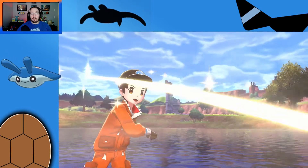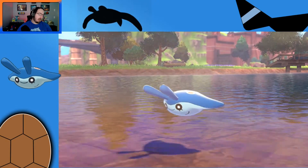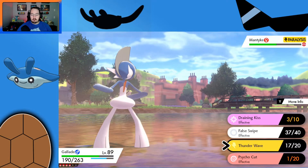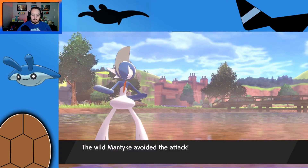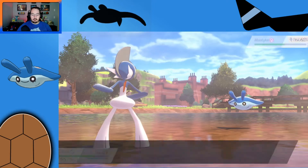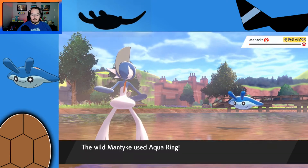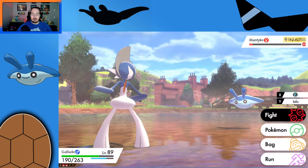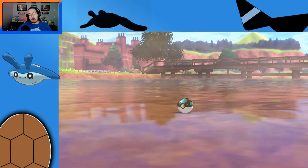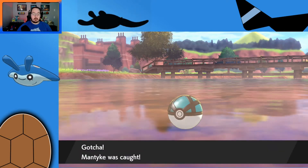Net Ball works great on water Pokemon — what were we thinking? Just use the Net Ball. It didn't work either. False Swipe will miss, but I'm going to use it anyway. I avoided its attack. I'm going to try False Swipe again, hopefully it's not using Takedown. He's using Supersonic. Perfect. Now it's in the red and it's paralyzed. Let's use a Net Ball. We took a little risk and it paid off, because it did not use Takedown. And we caught it. We caught Mantyke.